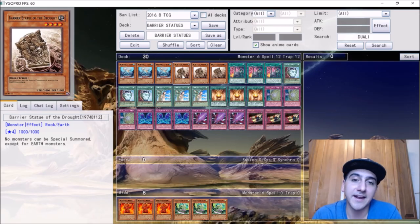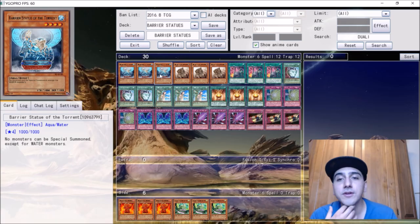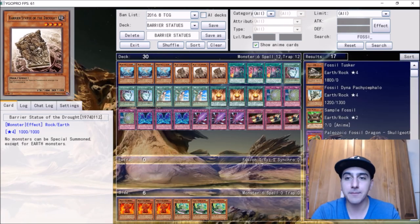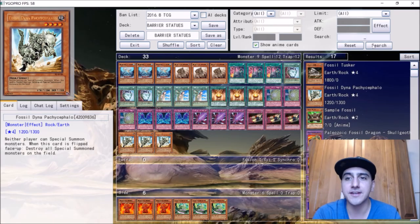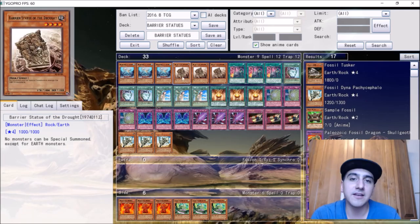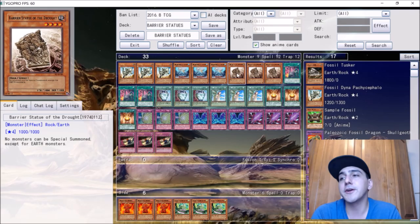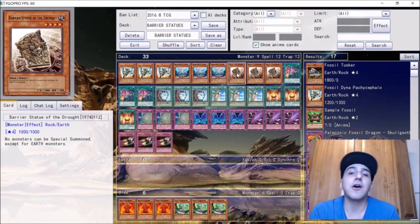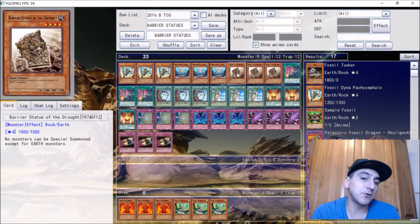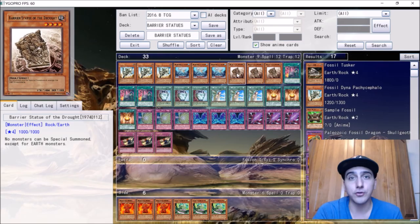The best Barrier Statue right now is the Barrier Statue of the Drought — the earth one. Looking at current decks: ABC, Blue-Eyes, Burning Abyss, Dark Magicians — none of them are earth. The only deck playing consistent earth monsters is some version of pendulums. Also, Metalfoes is why fire is in the side deck. And the ultimate Barrier Statue is Fossil Dyna — this card literally prevents your opponent from special summoning at all.